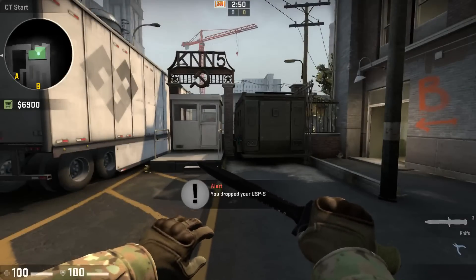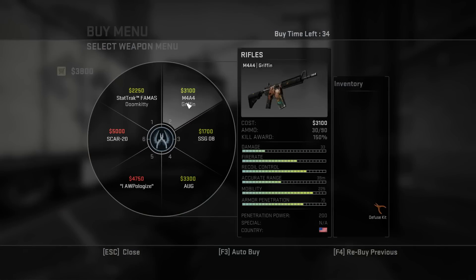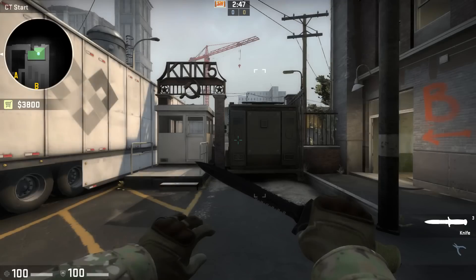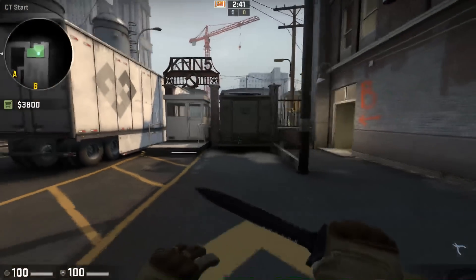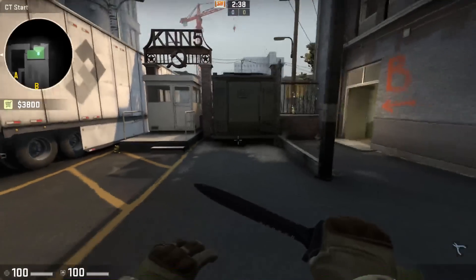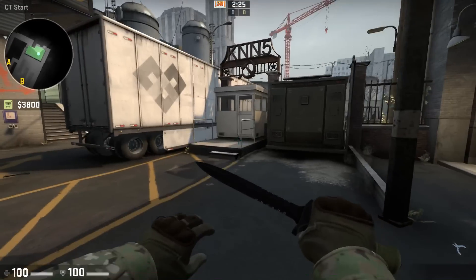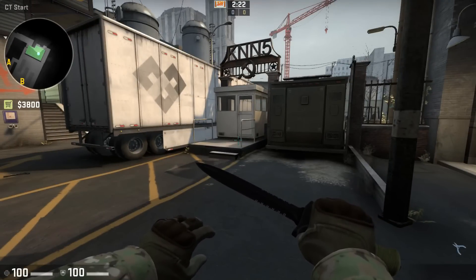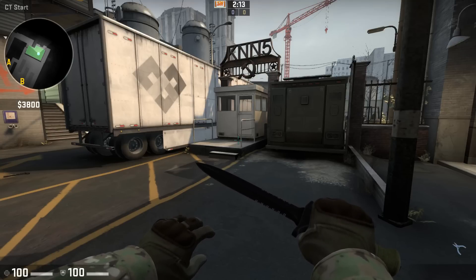Now if I switch over to CT here I can show you something else. The M4A1S with silencer price has gone up to 3,100 and the price of the M4A4 is still 3,100, which means both rifles are the same price. The only reason people were using the M4A4 is because it has more bullets. If the M4A1S had more bullets, everyone would be using it because it's got more accuracy. So there's kind of no point using the M4A1S unless you like the accuracy, which in a competitive game is kind of a kick in the teeth.